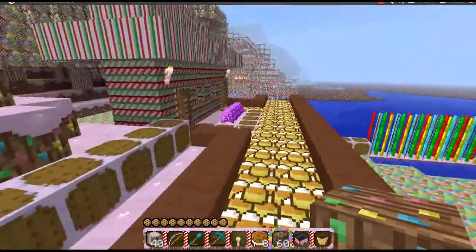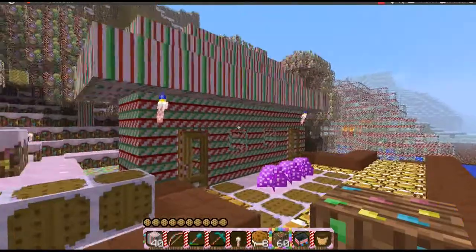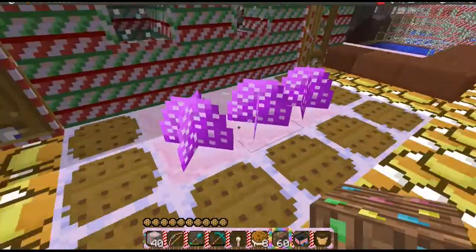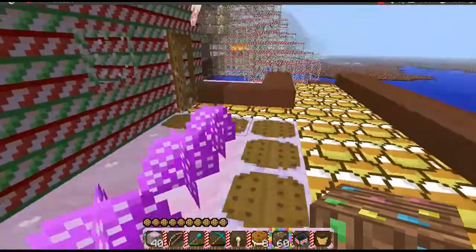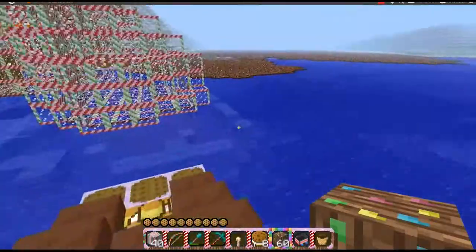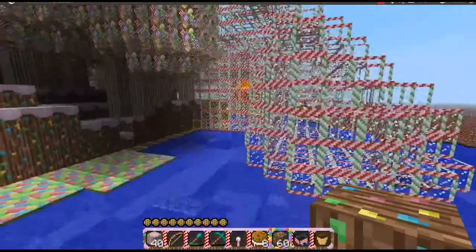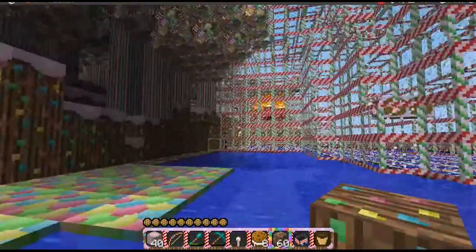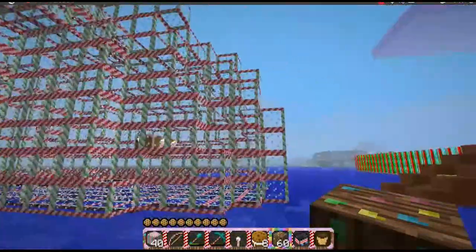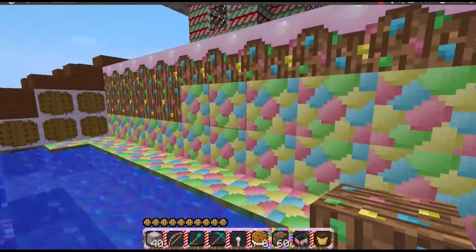Over here we have this second house that I built. It's nothing special, but you'll see the flowers are actually gumdrops now. Here's Druby's glass cathedral over here — it's actually kind of pretty cool. Over here you have some netherrack burning as a chandelier. That's all pretty entertaining.